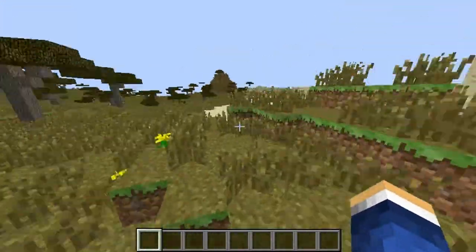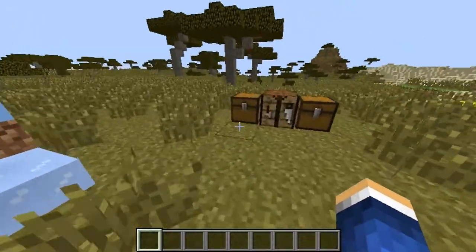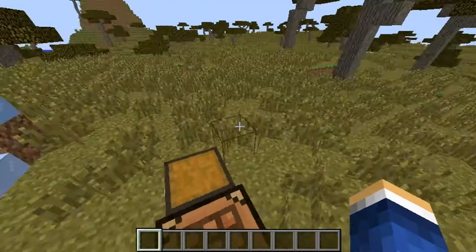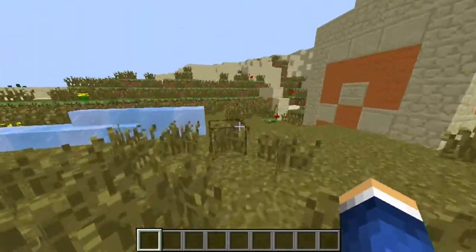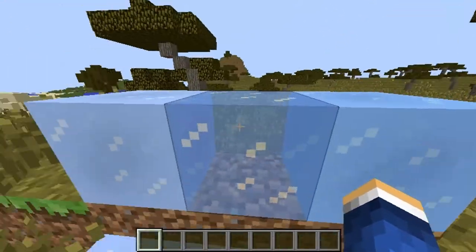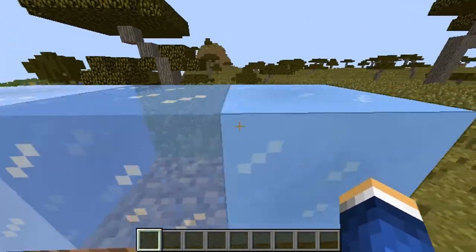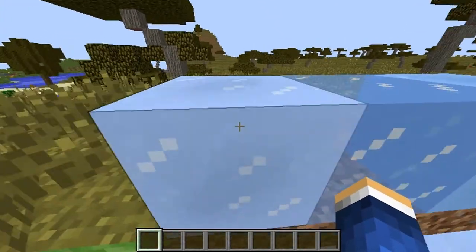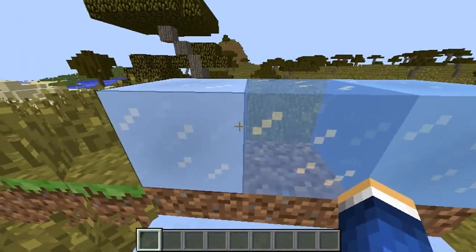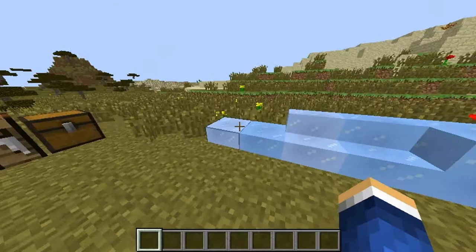Let's jump right into the blocks first. There are two new blocks: packed ice and slippery ice. The difference is packed ice cannot be melted and is a little bit harder to break than regular ice. Slippery ice you can slide on and make really fun little slides for entertainment and faster transport around the map. You can see completely through regular ice, but not through packed ice or slippery ice.